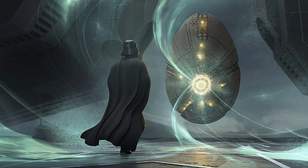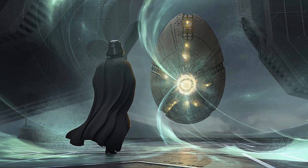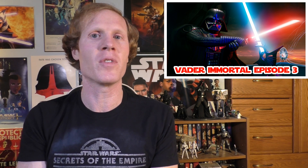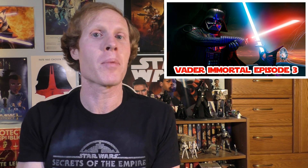Vader gets hold of a certain item which is the MacGuffin of the story — you have been trying to go after this item. You are a no-name character who has a lot of power because she is force sensitive. She is a descendant of ancient force users that arrived on Mustafar. You have this proto-lightsaber, if you will, that commands a legion of droids. So it is up to you to lead this legion of droids into the castle of Vader to stop what he is doing with this certain item.